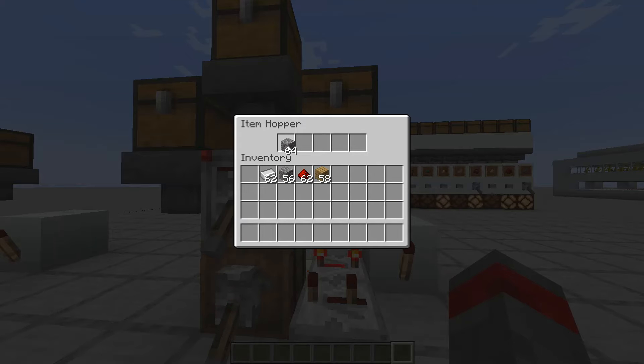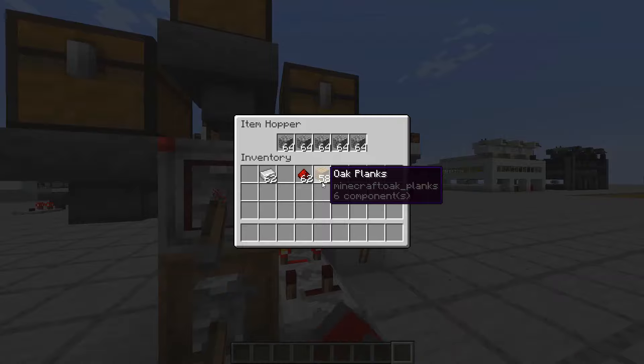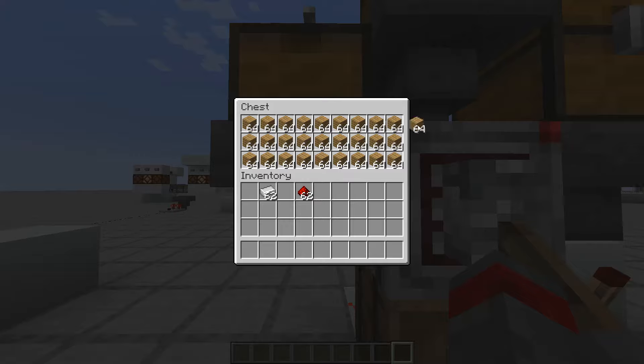Here I'm going to put cobblestone — you can arrange it however you like. If you want oak planks here, you can put oak planks there. This is just randomly placed for demonstration.